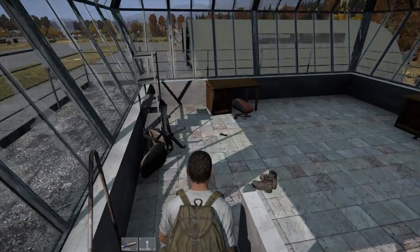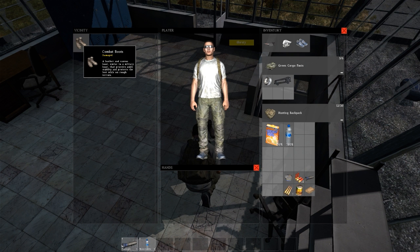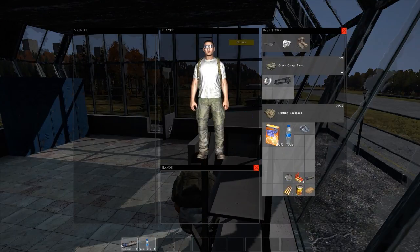And then up here we've got a rifle iron sight, which is pristine. So I do take that, and the reason I take it is if I find an M4 somewhere else and its iron sight isn't pristine, I can simply swap the iron sights around to make sure that my weapon is as stable as possible.